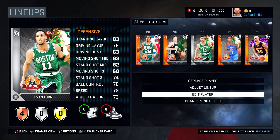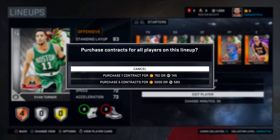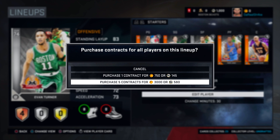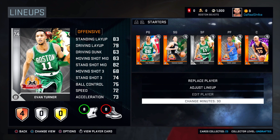The shoes only last for a few games at most, but there are diamond level ones which last a bit longer — those are better and will be pretty rare. One new thing they mentioned: if you hit Square, which is the options button, you can buy contracts for every player in the lineup. So if your entire lineup is out of contracts, you can just buy them all at once, which is kind of nice.